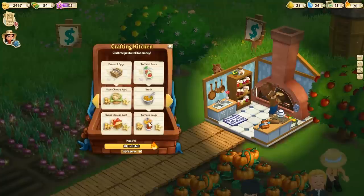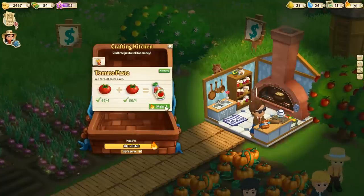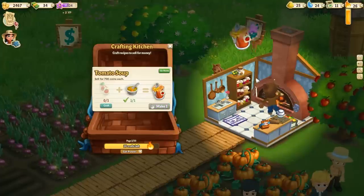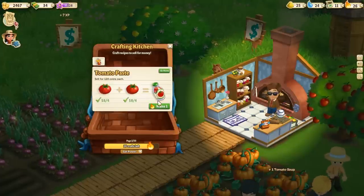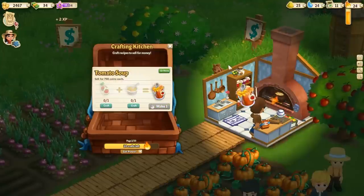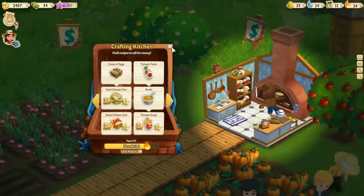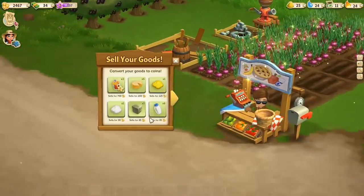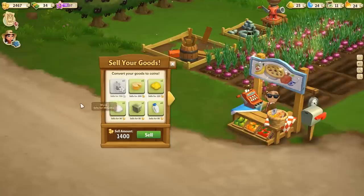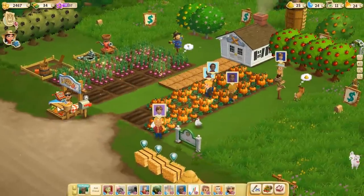This uses water, so I've got to be careful. Let's go ahead and make some tomato soup. We need to make some tomato paste first — make one tomato soup there we go. Let's make another tomato paste so we can make another one, using our last broth. We're getting XP and we're gonna be able to sell these. Let's sell the tomato soup for a ripe price of 1400 coins — that looks mighty fine.